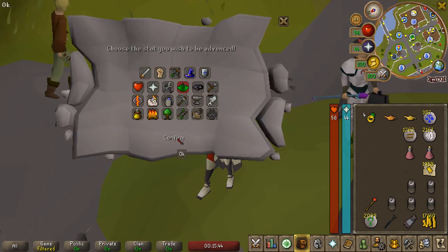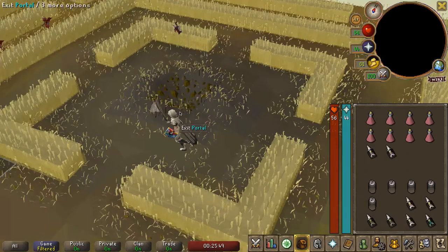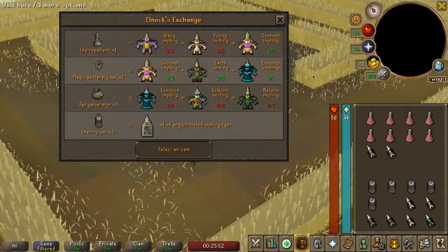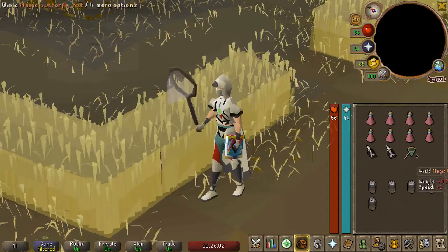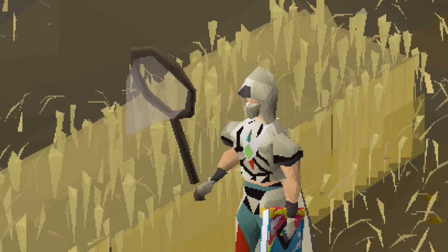We're going to go ahead and put these lamps into Herblore - that'll get us 47. Back at Puro Puro, and we got the correct implings to get the magic butterfly net. Just look at that confidence difference - the stance says it all.